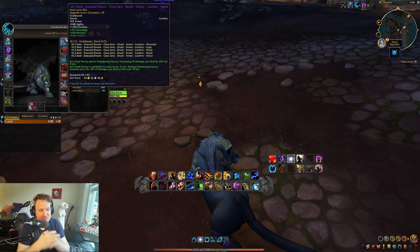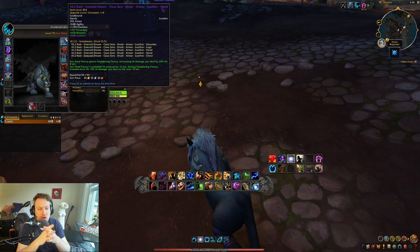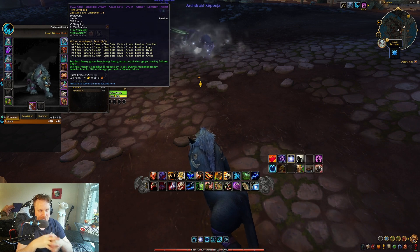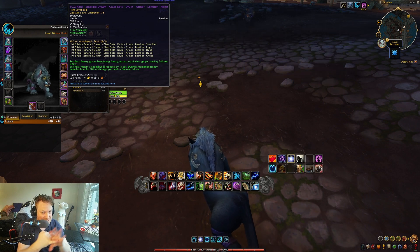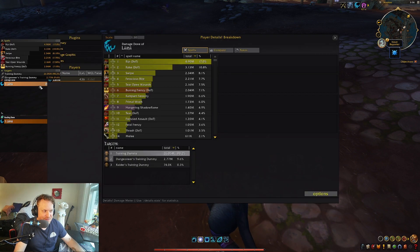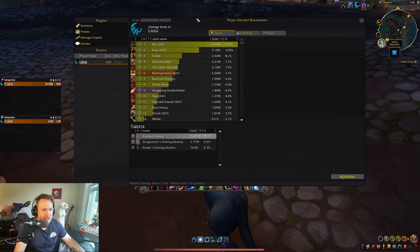Feral Frenzy grants Smoldering Frenzy, increasing all damage you deal by 20% — all damage, including your AoE damage, everything. Feral Frenzy's cooldown is reduced by 15 seconds. During Smoldering Frenzy, enemies burn for 10% of the damage that you deal as fire.